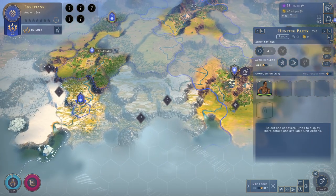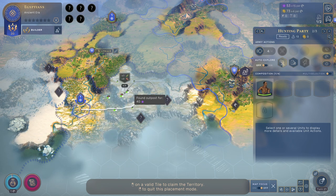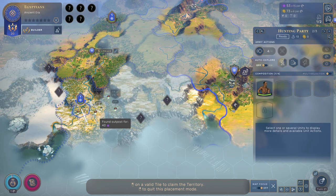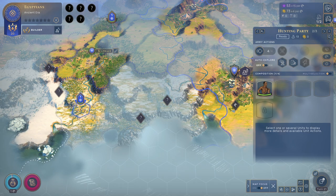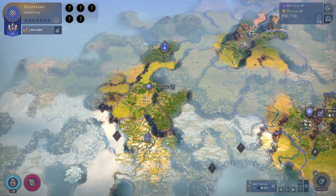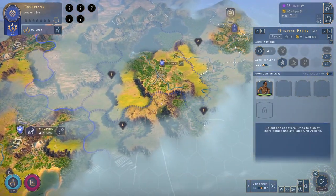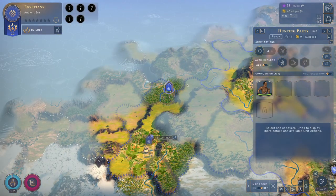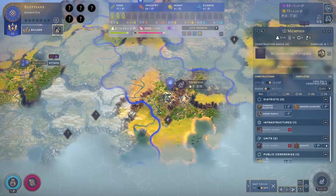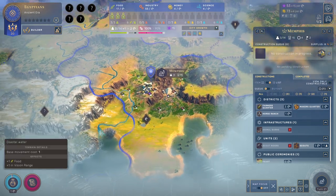This area is still fairly cheap at 40 influence, and it's got some things. I don't have to worry about anyone stealing this area, so maybe I don't have to prioritize it and maybe I want to get a city first. There's also something to be said about venturing forward and finding territory that other civilizations are claiming, and denying them that by ransacking their outposts and things like that.